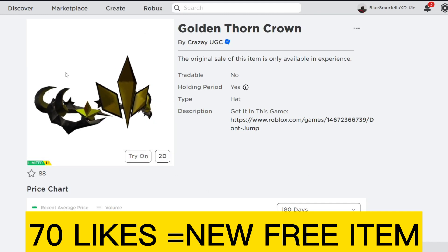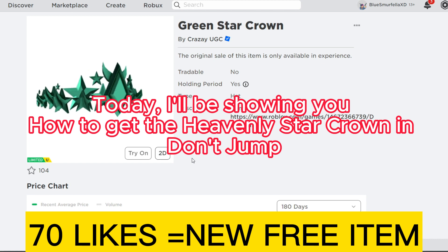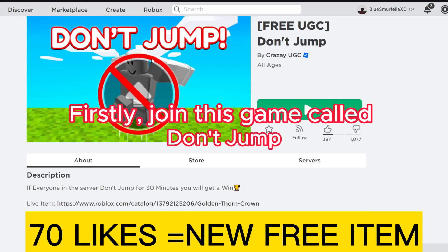Hello everyone, welcome to my video. Today I'll be showing you how to get the Heavenly Star Crown in Don't Jump. It has 3,000 copies available. First, join the game called Don't Jump.